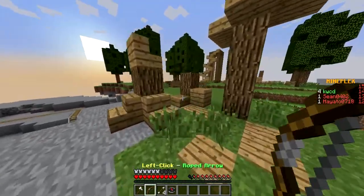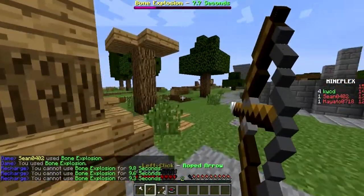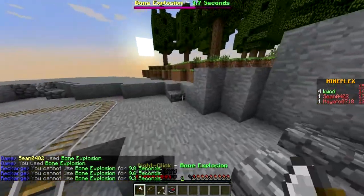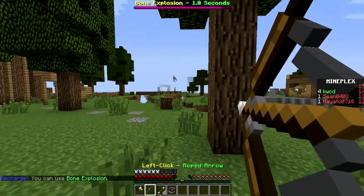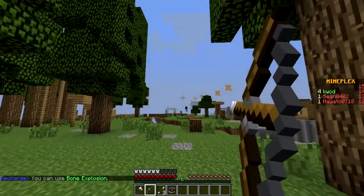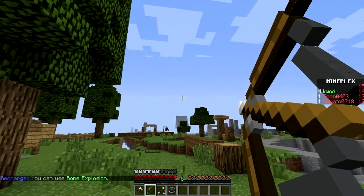Right now I'm running a solid 60fps so it's all good. How the hell did that hit him? How does he hit me every time? He's not even hitting him — go, go, go, go! We need to skeleton.